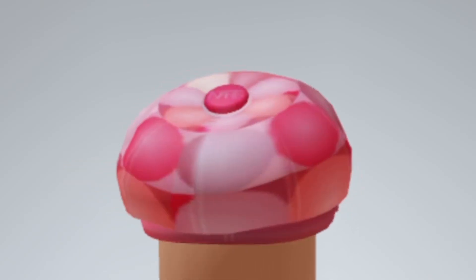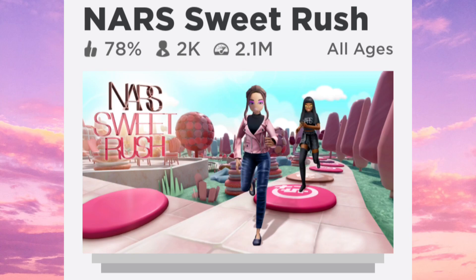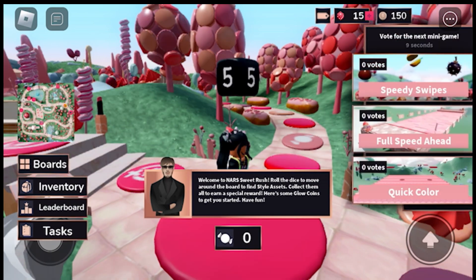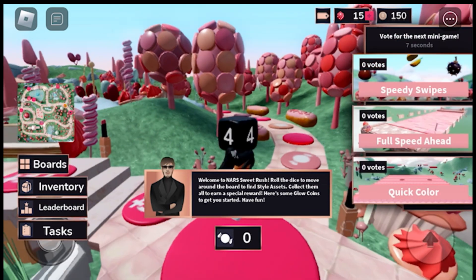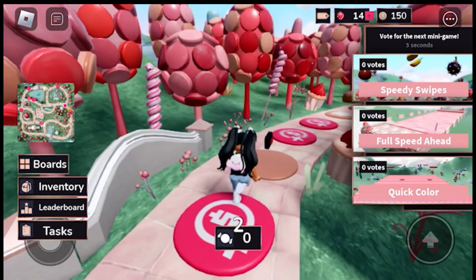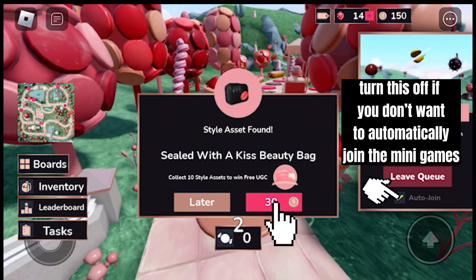Hey friends, today I'm going to show you how you can get these items. Go to this game — to get the hat, you need to buy 10 of the style assets you come across while playing. To play, just jump to hit the black dice at the top. This is how it looks when you come across a style asset you can buy — click here to buy it.